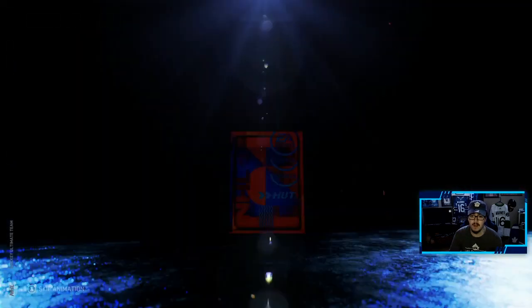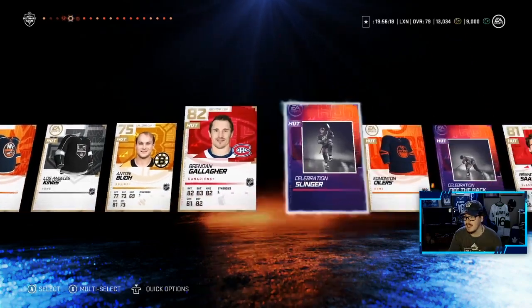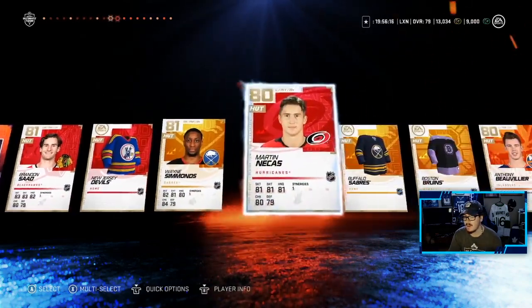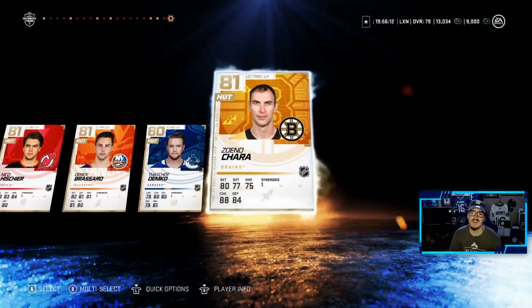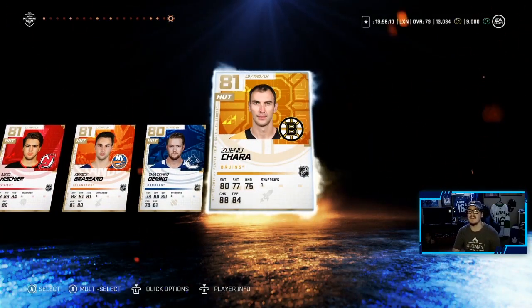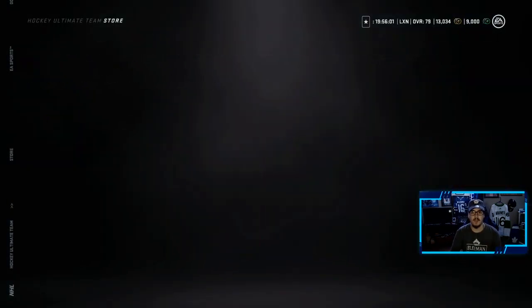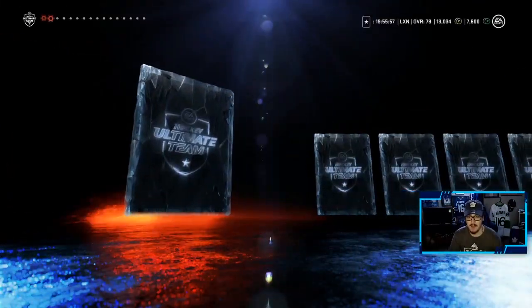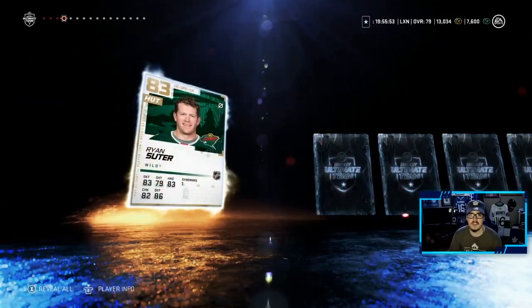We get three packs total. We're going to skip the third one. Not one purple. P.K. Rene, Gallagher, Saad, Wayne Simmons - love my Wayne Simmons. And there's a 90 Chara in the game for the 81. Hate to see it. We're going to grab a gold collectibles pack because I do need gold collectibles. We do get an 83 plus out of this pack - hopefully that can turn into a purple, but it's just an 83 plus. The pack luck hasn't been great.